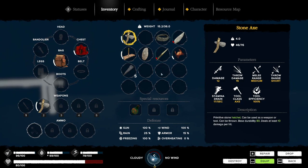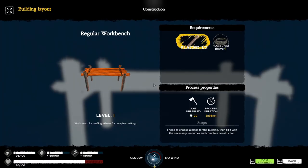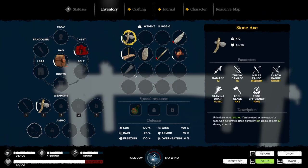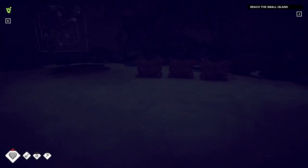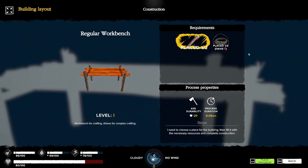We need to get this workbench going. I'm gonna put this rope in here. Let's just do it - place one of these. It's not gonna let me do it. I had zero rope - where did I have that rope? I guess I put it in there. Okay, placed one or two. Perfect.